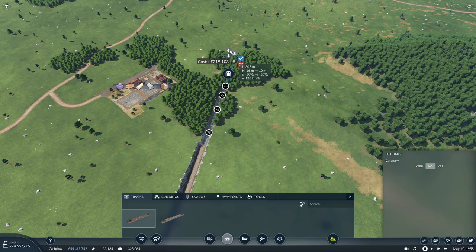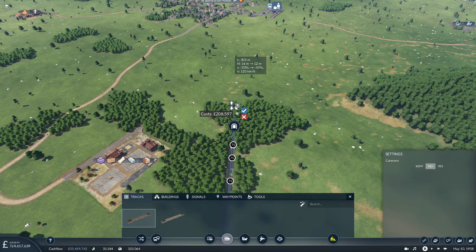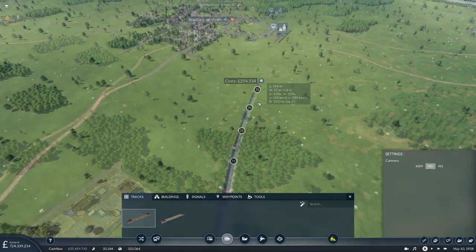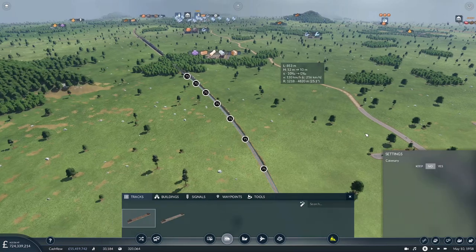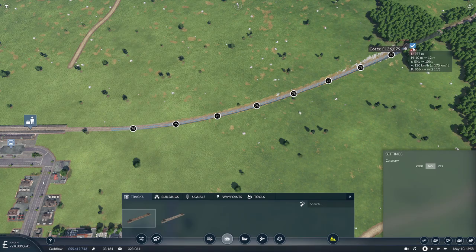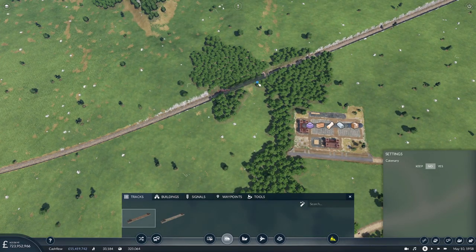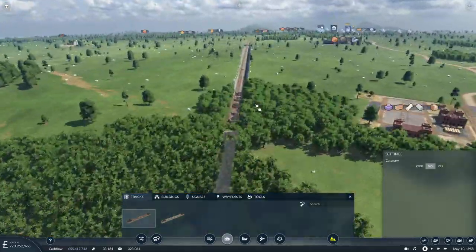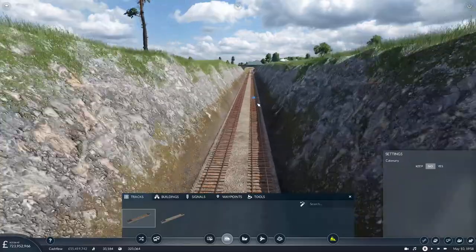We're going to have a tunnel just here if it needs one. Actually we can take some of the slope off and have a little tunnel there because we're near this factory — I think I like the idea of that. We're going to take the electrification back off. I like this little tunnel — it's very tiny and it gives us some access across the top should we need it. That's really nice. That's a proper cutting.